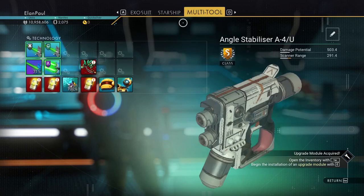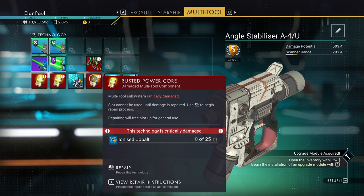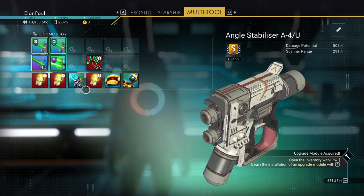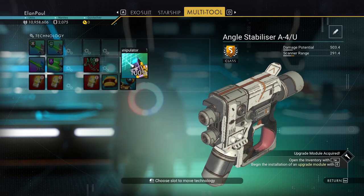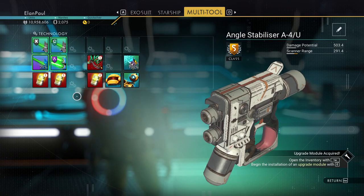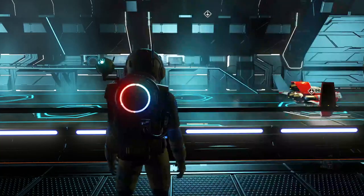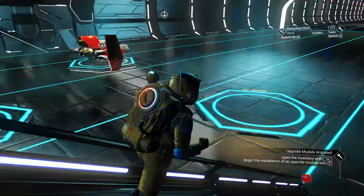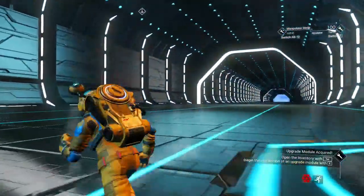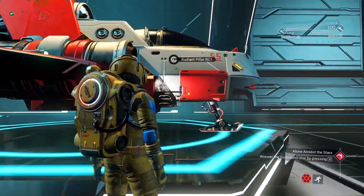Do I want to use these right now? Probably not, but I can store them. I need more sodium, which I have to get on a planet. I need ionized cobalt, which I have to get on a planet. I can't do anything with these right now. There's really not much more to do here — no ships for me to purchase. So I guess we're going to move on. Let's go ahead and answer our communicator and get to the anomaly.